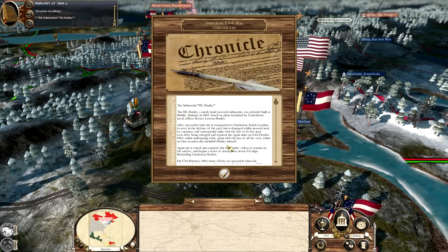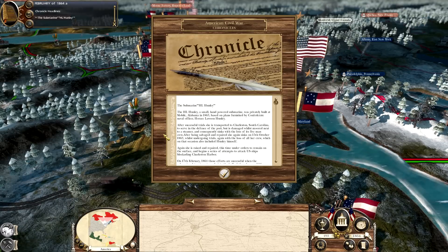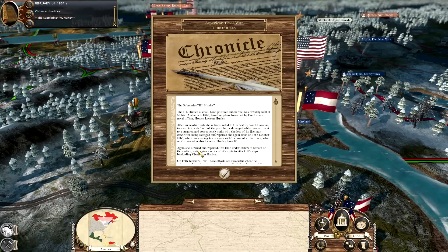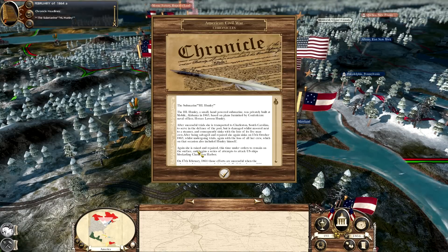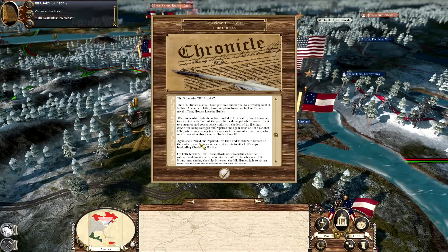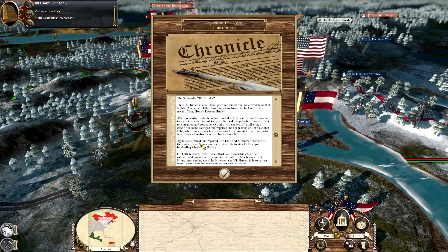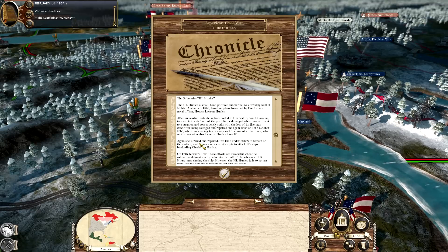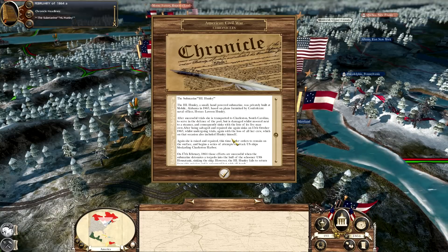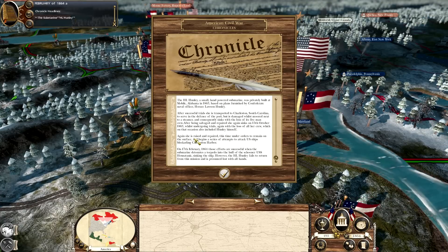Here in February of 1864, the submarine H.L. Hunley — a small, hand-powered submarine privately built in Alabama in 1863, based on plans furnished by a Confederate naval officer — had some successful trials and was then transported to Charleston, South Carolina, to serve in the defense of the port. But she was damaged while moored next to a steamer and sank with the loss of her five-man crew. She was salvaged and repaired again, and sank again on the 15th of October during more trials, once again losing all of her crew — which included Hunley himself, the inventor and designer of the submarine.